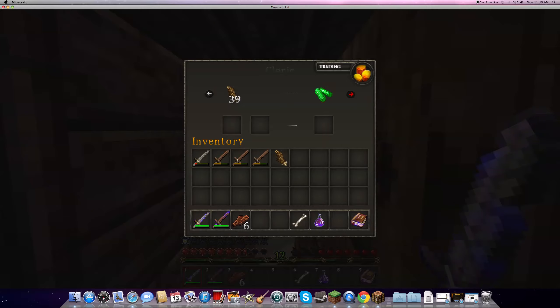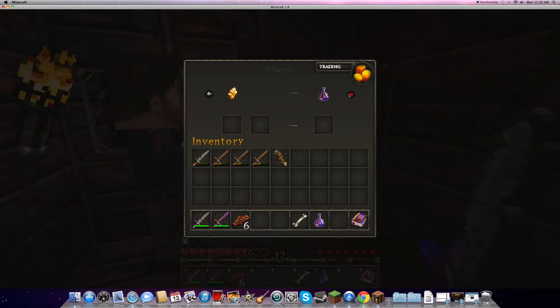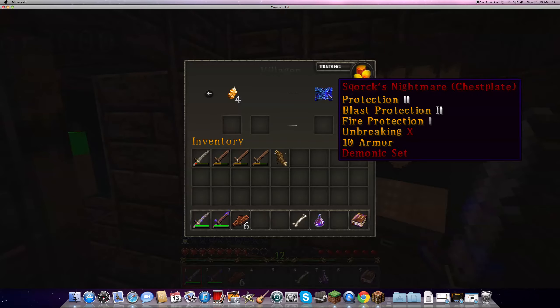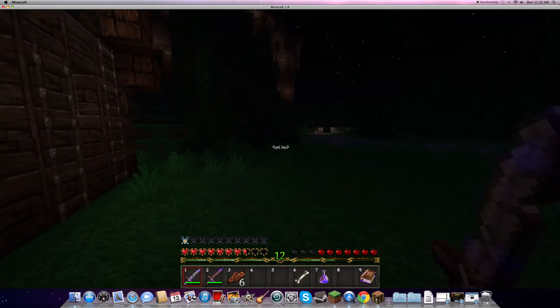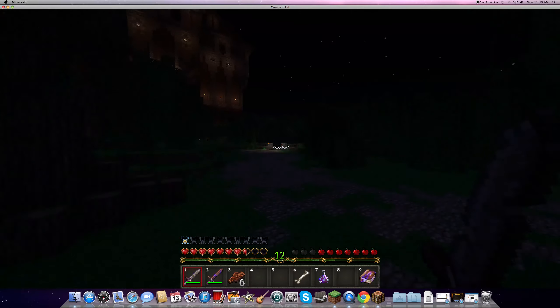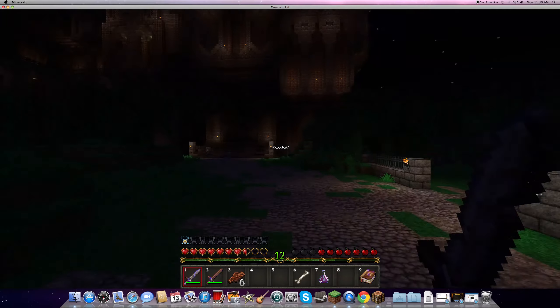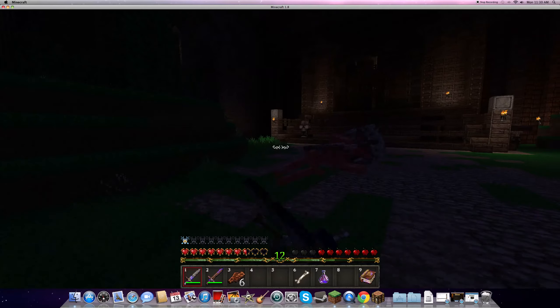Are you sure? Yes. Alright. Come into the house where it's safe. Read me a question. Okay, we've already done number two. Quest two: Head to the crypts and find the Skeleton King. Kill him and use his music disc on the jukebox. Make sure you loot the gold nuggets — Victor will be able to exchange them for powerful loot. That sounds simple enough. Let's go.